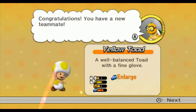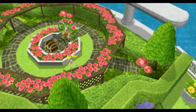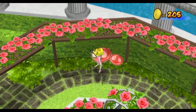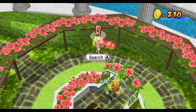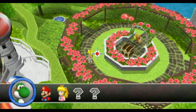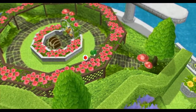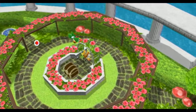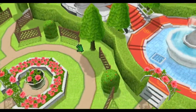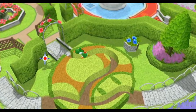And we got Yellow Toad — a well-balanced toad with a fine glove. And with that, we got all the toads. So we need to figure out where Baby Daisy's rattle is.